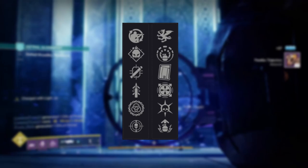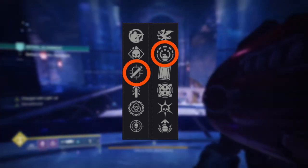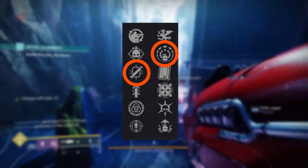Alternatively, you can go for an ease-of-use roll with Tracking Module and Explosive Light, which may be impacted slightly with the upcoming Orbs of Power changes. However, it still offers great bang for your buck with its 25% damage boost.